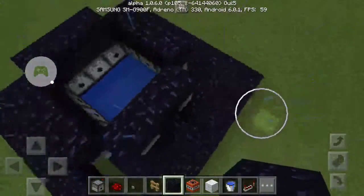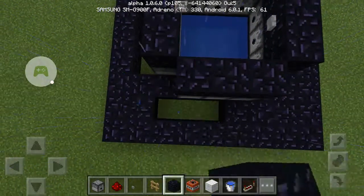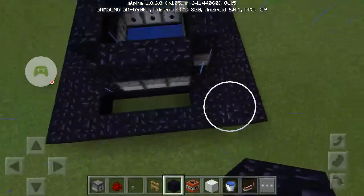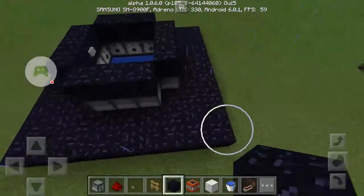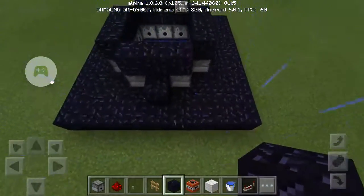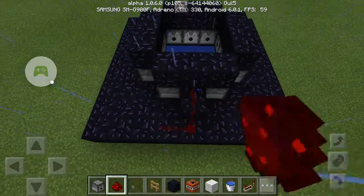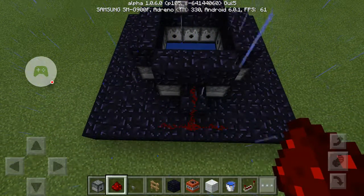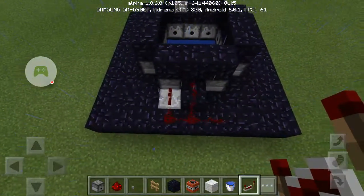You need a giant 1x9 square out on the outside, or where else am I supposed to put the redstone? Unless you want to do it underground, which is also a valid option. Put a block there, now you do a redstone. Make sure that it is facing you.